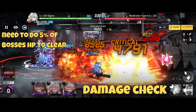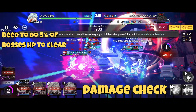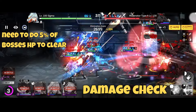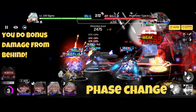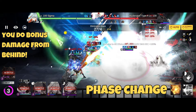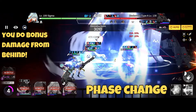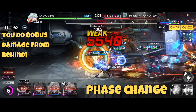At 2:18, or when you do a third of the boss's HP, the boss will initiate a damage check which you need to clear. If you do not, he'll activate his laser killing your team. After clearing the damage check, the boss will move forward and you are free to DPS him, but this activates phase two. You do get a damage bonus from hitting the boss from behind.